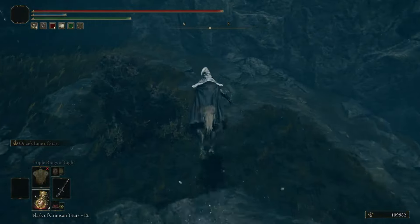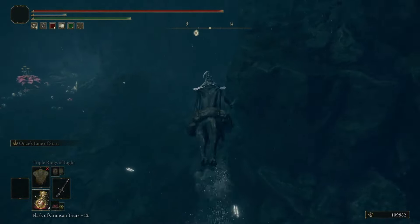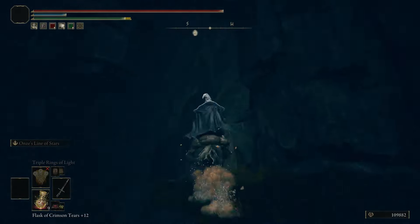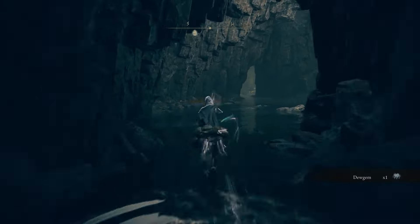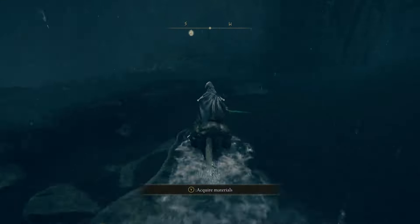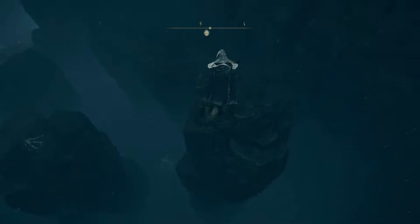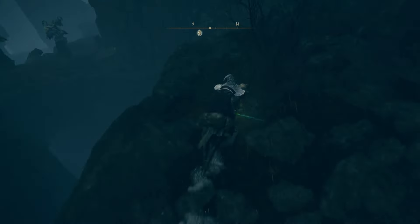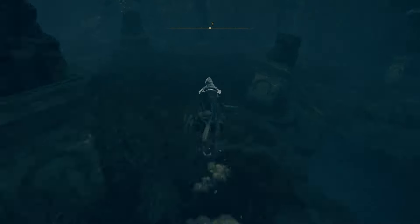You're gonna go down this path — not too many difficult enemies if you want to kill them all and collect stuff. You want to make sure when you come out of this cave, you hit the shrine right there to the left, then go left again and hop down these platforming sections on your horse. This way is a dead end.